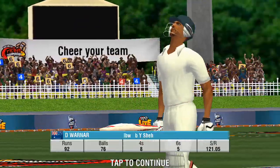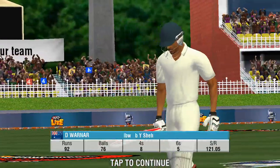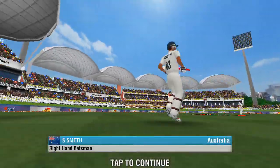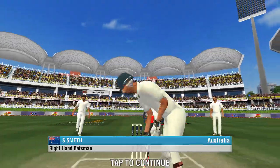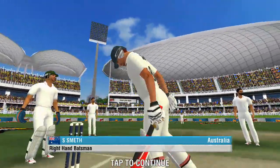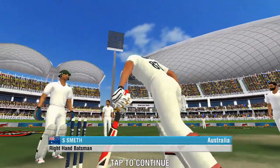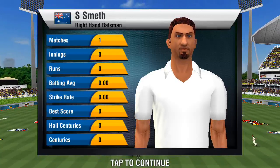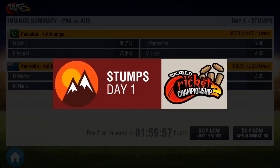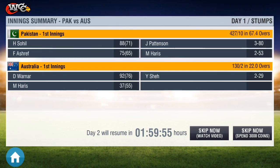Warner can't do it — Warner comes to 19, no hundred, no century. What a fantastic sticker. It's the end of the day's play. Hope there's a comeback for the team on the next day's play.